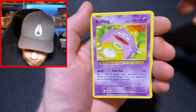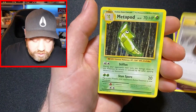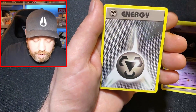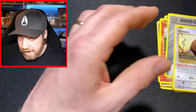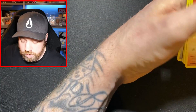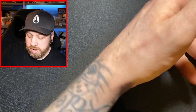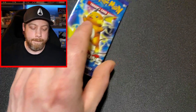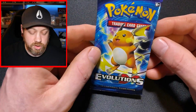We've got a Zapdos reverse holo — very, very happy with that. Going through the other cards just for nostalgia: Coffin, Professor Oak, Metapod, Charmander, Ghastly, Growlithe, energy, and a Rattata. So ten cards total — I'm pretty sure I did three from the back, but maybe muscle memory took control.